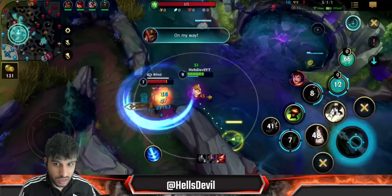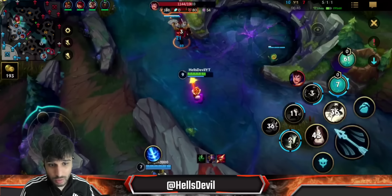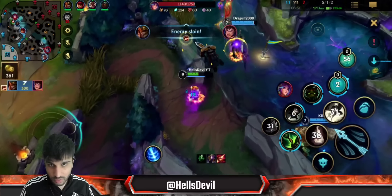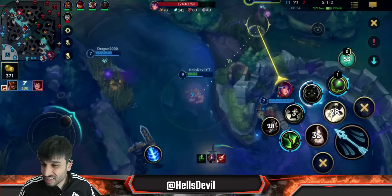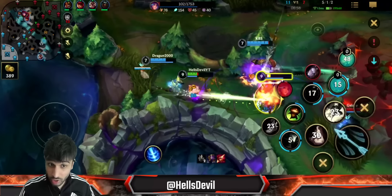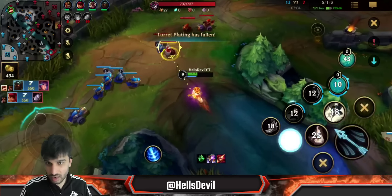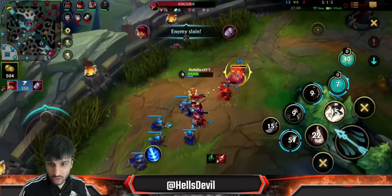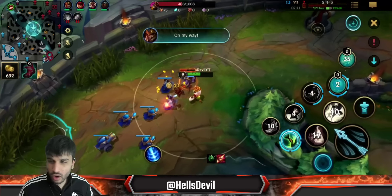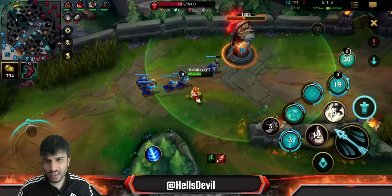I can take the heal here — I'm just constantly procing Grasp of the Undying on him. He's not even able to kill me, he straight up cannot kill me. And he's going to die. I'm not even that tanky yet — you have to see what happens in the late game. You can clearly see I'm actually doing good damage too. These new tank items give you damage as well, which is the beauty of them. It's perfectly synergized with Teemo. The only thing is you're very slow at pushing turrets.